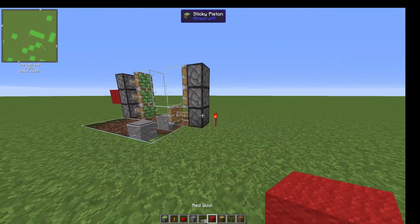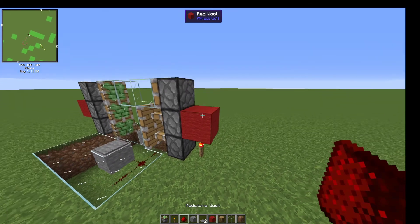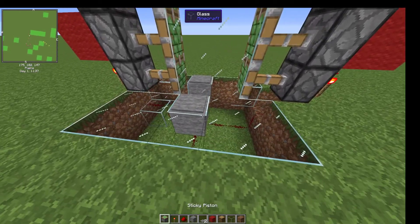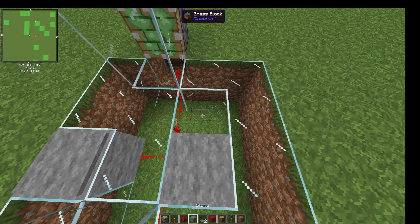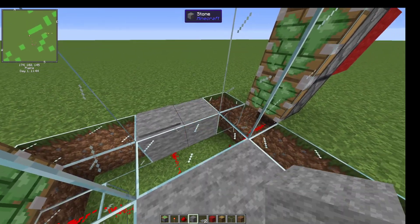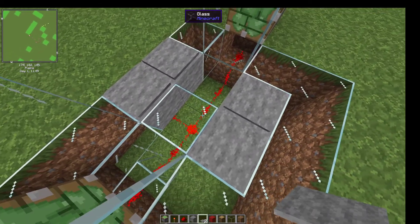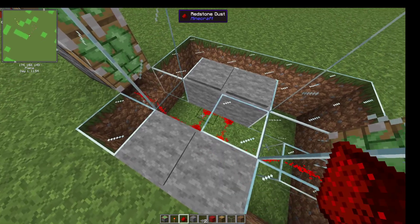That'll pull the first one. The block here will make the second one go out, and then a piece of redstone on top makes the third one come up. For some reason it doesn't work on glass when you put a pressure plate on there, so we're just going to replace this with stone real quick. We'll add these and put some redstone right here and right here.